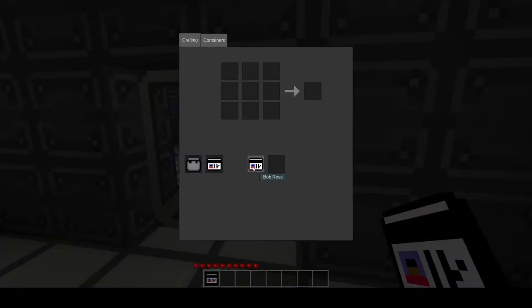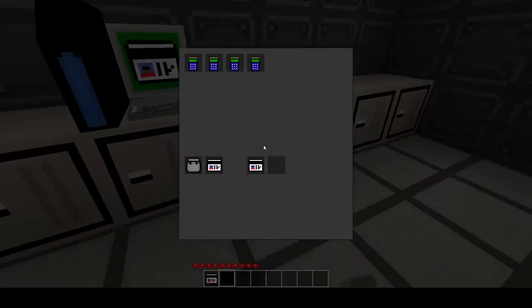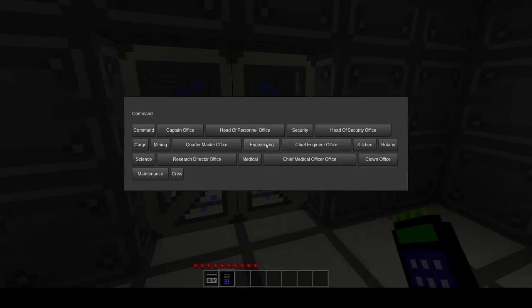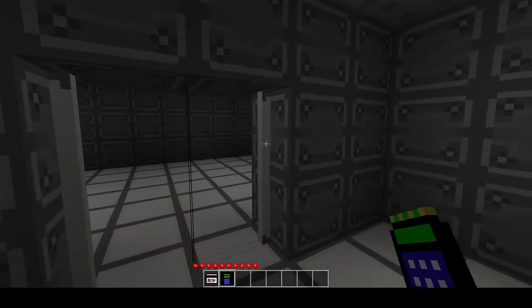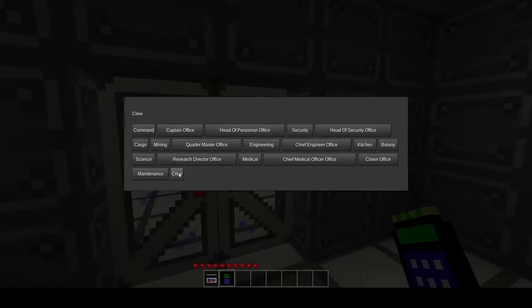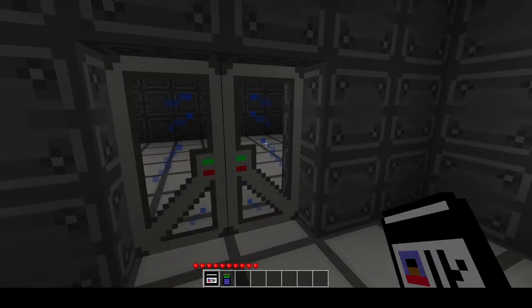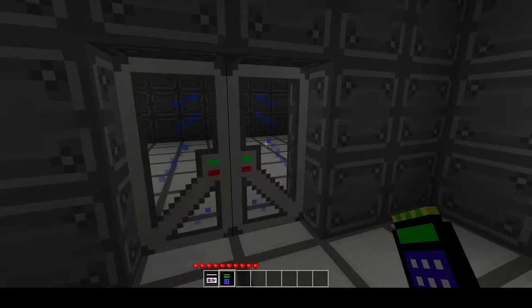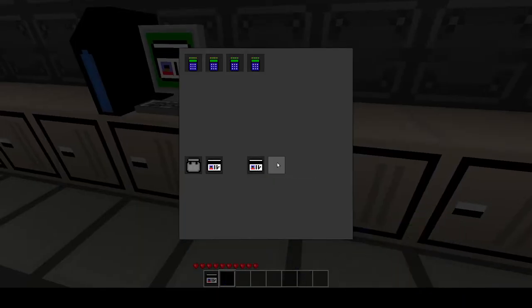Let's just swap those back. Now to show you how the doors work, I'm going to pull out a programmer. If I click on the door, I can set it to a lower level of access. So just to confirm, it is now crew. And if I use this lower level ID, I can then open and close the door. Alright, put that back.